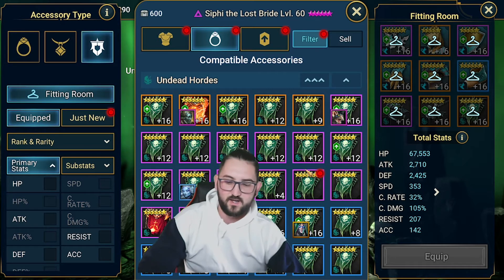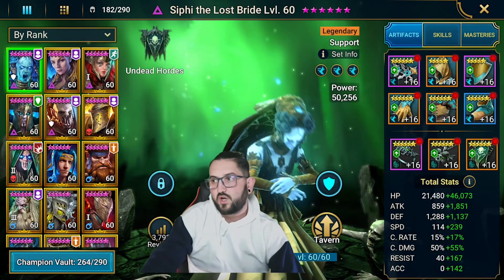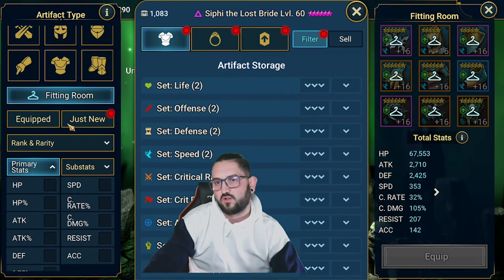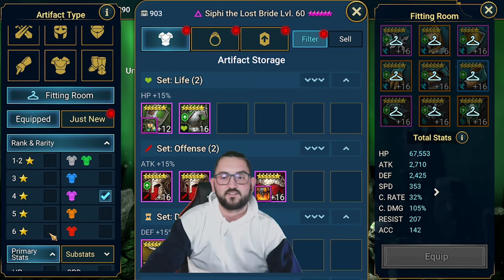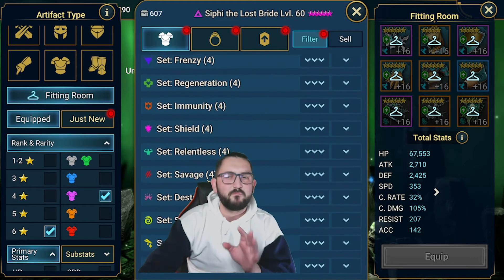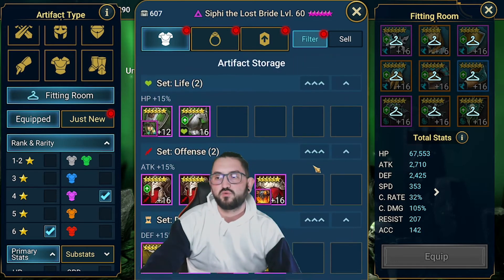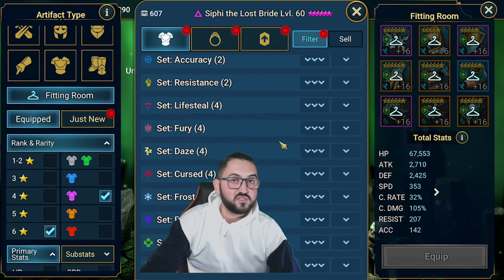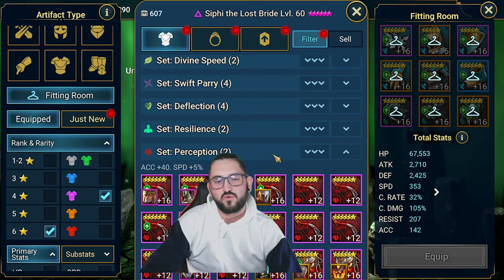Let me try and see what pieces I could use my Chaos Ore on. I'll go to equipped, rank by rarity. I have one that's for six-star epic. Like I said, the sets I'd care about would be speed, maybe savage - for savage on the top pieces you'd care to get triple or quad speeds, crit rate, or crit damage. So savage could be another good option.